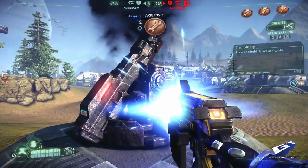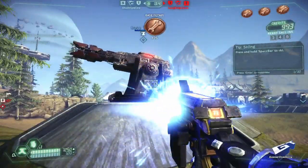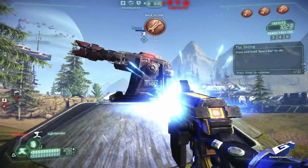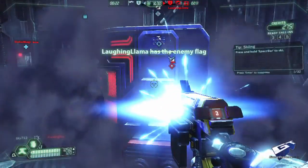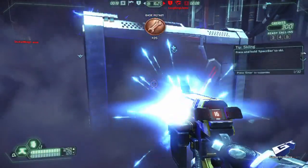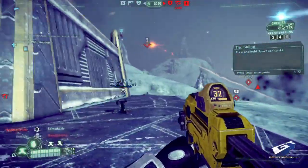No matter what class you choose, you'll fail miserably if you do not help in repairing things the enemy destroys. While you can forsake defense for a strong offense in a lot of shooters, you have no chance of winning with that tactic in Tribes. Once your generator is taken out, all your defenses break down. This results in a much higher level of clientele — spammers, campers, and selfish players quickly wash out.